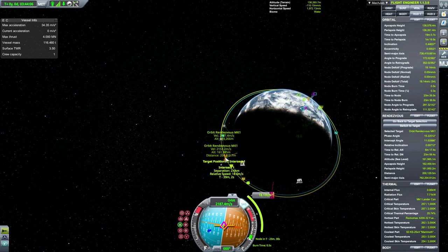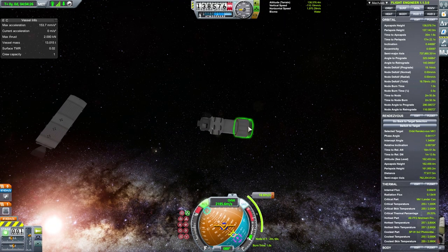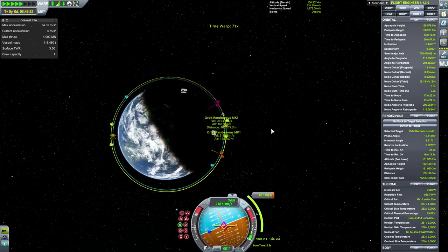The separation between them has to be lower than 4 kilometers — or it doesn't have to be, but it's easier then. Now position yourself at the node target.